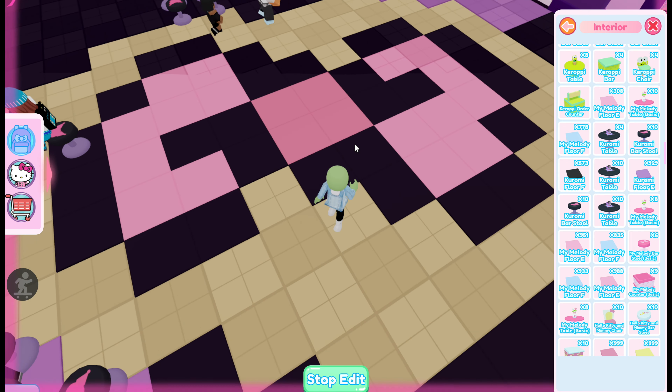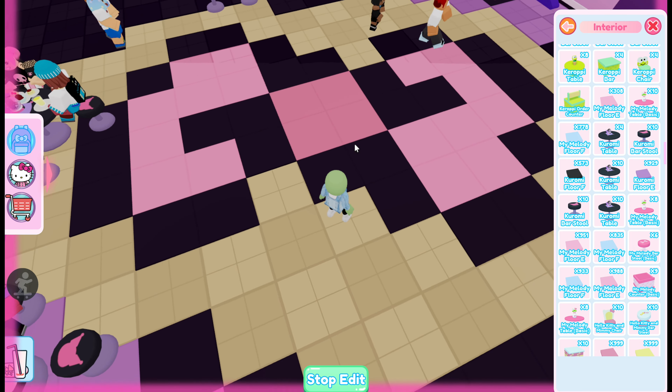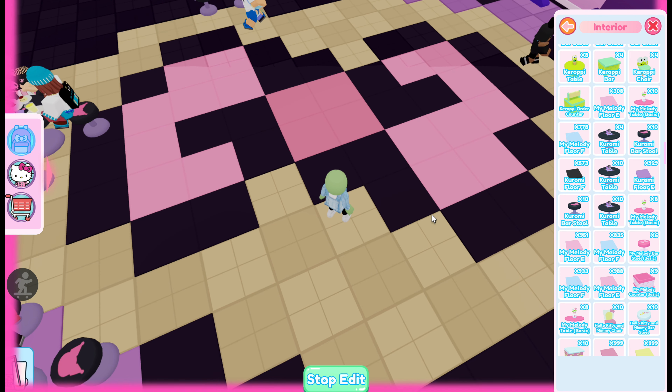It's actually simple once you start doing it, but it's just confusing if you don't have the pattern to follow, so hopefully this is helpful. In total you should be using 28 black tiles and 20 pink tiles.